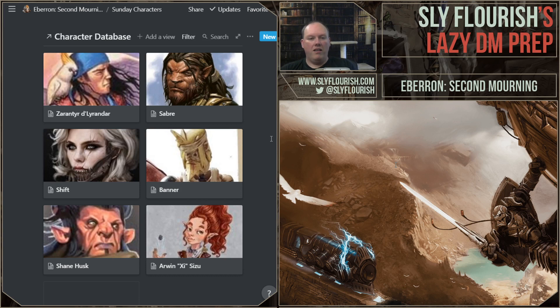We go to our Sunday characters. We have Zerantir Delander — on Twitch, if you're on a desktop, these characters are loaded in the D&D Beyond template so you can look at their character sheets. Zerantir is a storm dragonmarked Storm Sorcerer with a touch of Cleric who crashed his father's airship. He belongs to a rich company. In my mind — though I don't think the player has this in mind — he's the Dustin Hoffman character from The Graduate, at least in how his parents see him. I don't have many character hooks for him right now.